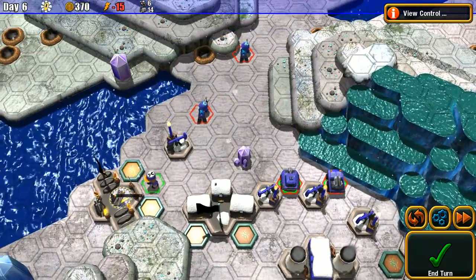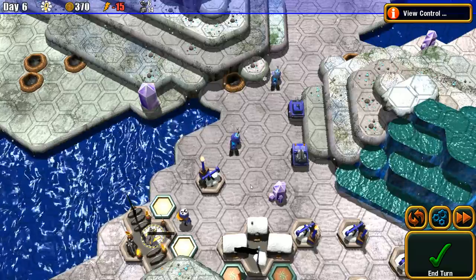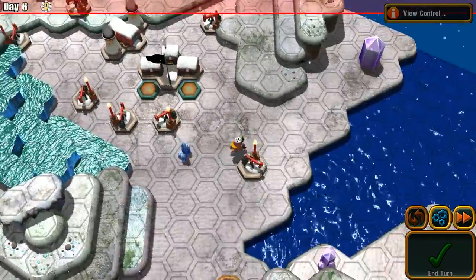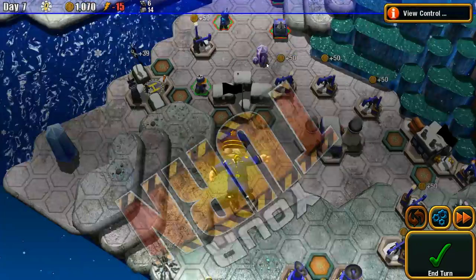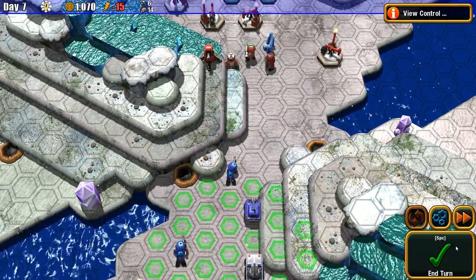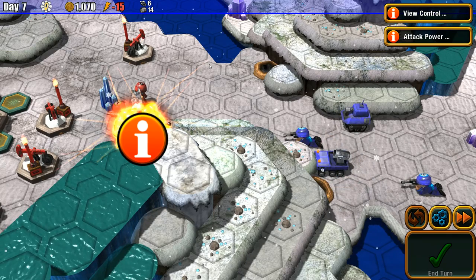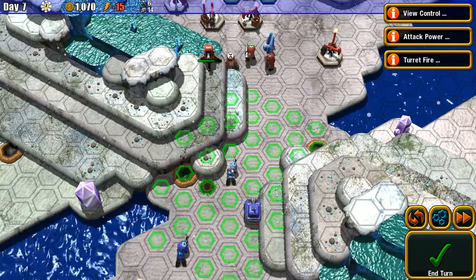We'll build a power plant on the next turn. I'm curious to know what happens if you don't have enough power. Oh, he has a sentry turret — that's not good. That's alright, we've got artillery. The trick in Great Big War Game is figuring out what your ranges are. That must be like some sort of anti-vehicle turret because it just walloped me.